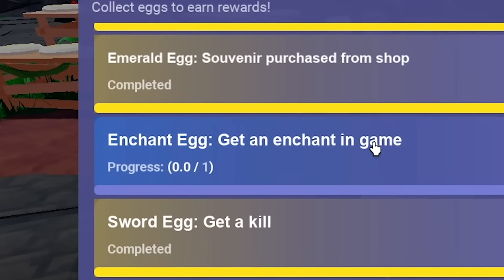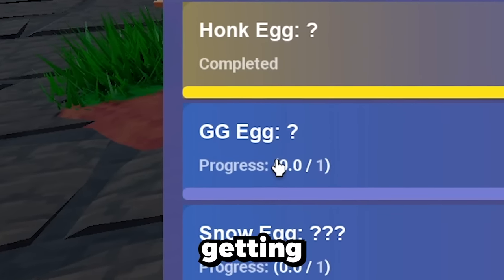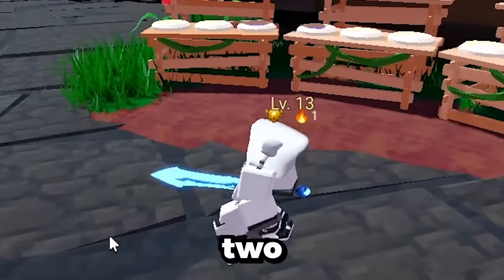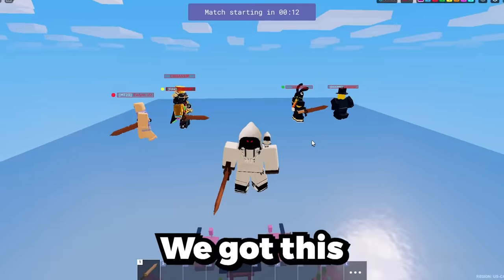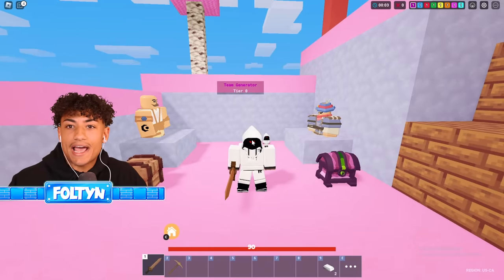So get an enchant in a game — that seems pretty easy, let's go do that. Also, we're going to be getting this GG egg, and all you have to do is win a game and after you win, say GG. So we're going to get two Easter eggs in one game. All we got to do is get an enchant and win a game and then say GG. Easy peasy, we got this in the bag. They should have added a Fulton egg where you need to do the Fulton dance — that would have been a fire egg.